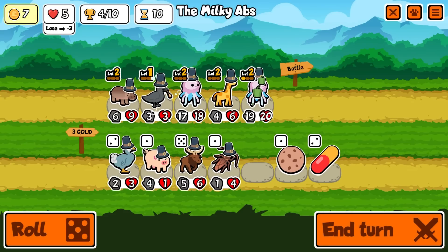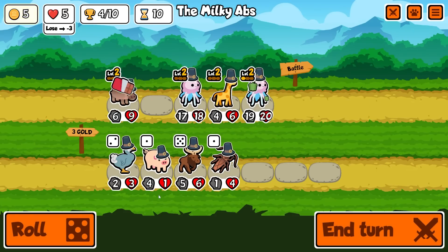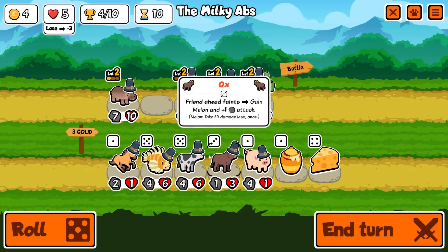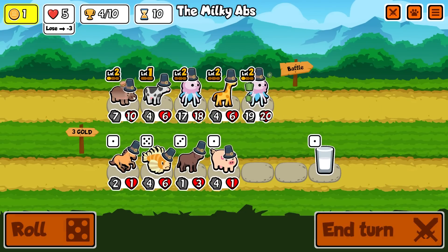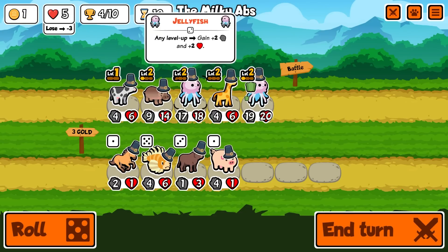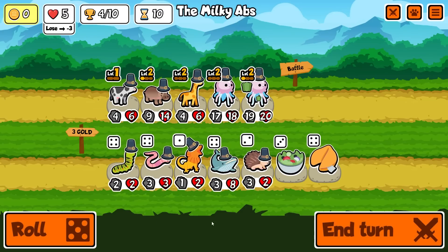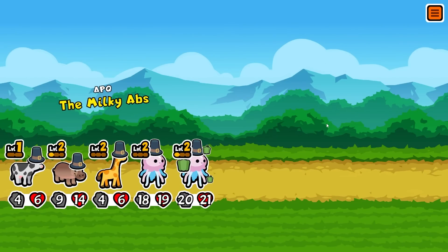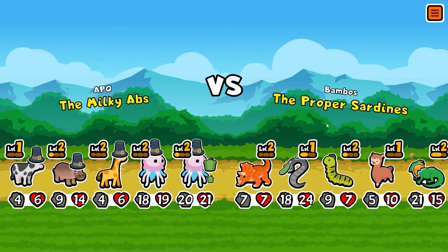I'm gonna get the crow, sell the crow, give that to the hippo, reroll. I'll buy the cow and give the milk to the hippo. Both of them can be buffed from there. The cow obviously needs to be replaced, or maybe we buy more cows. We're really relying on two jellyfish right now.